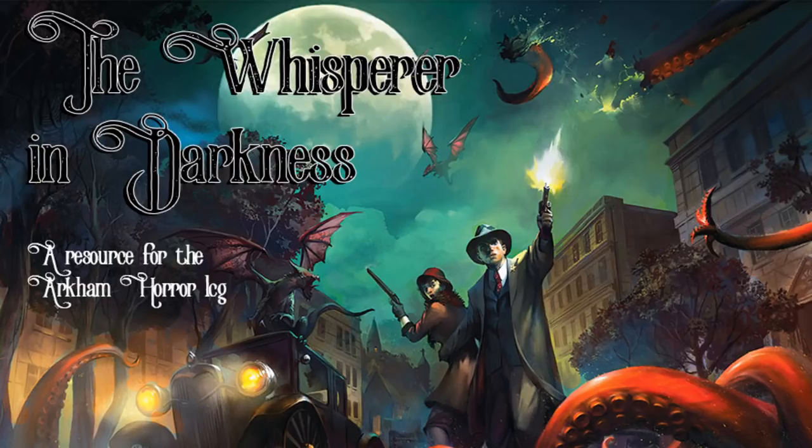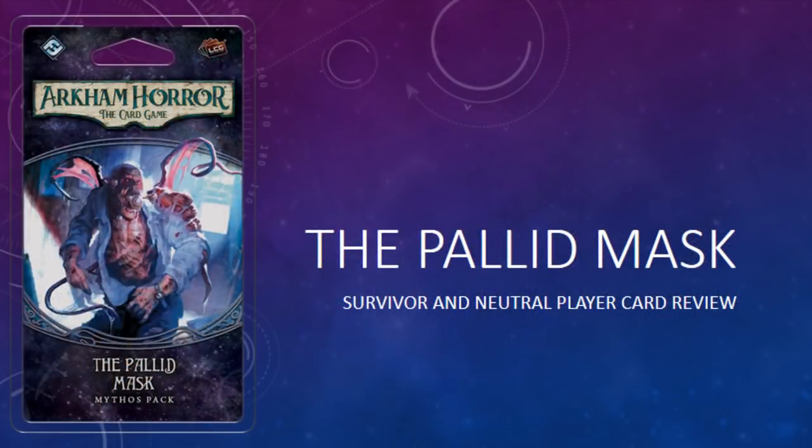On this episode, I am continuing my review of the player cards in the Pallid Mask, the fourth Mythos pack in the Path to Carcosa cycle. There are two Survivor cards and one Neutral card that we are going to look at today. There are spoilers throughout, if you care about that sort of thing. If you enjoy what you hear, maybe consider subscribing to the channel.